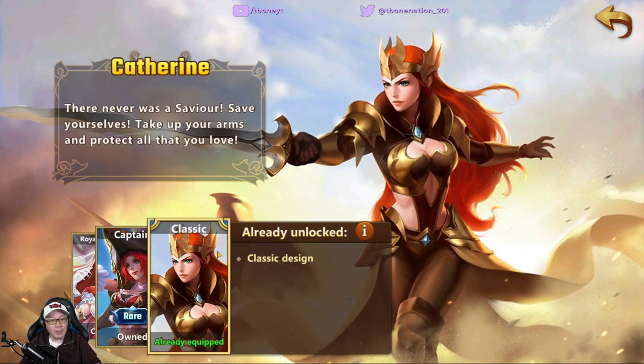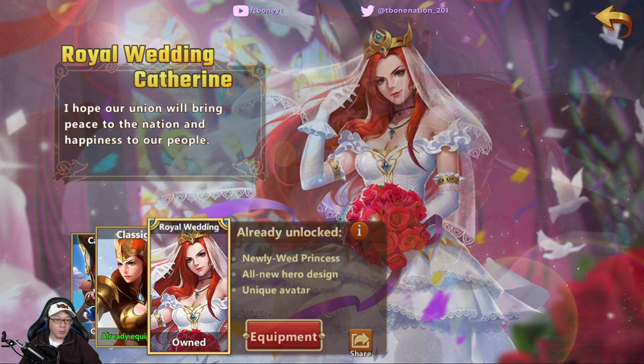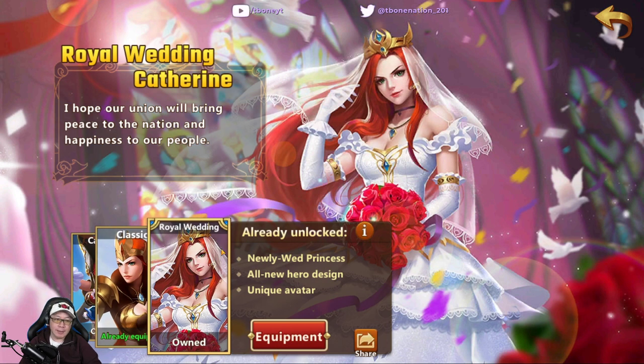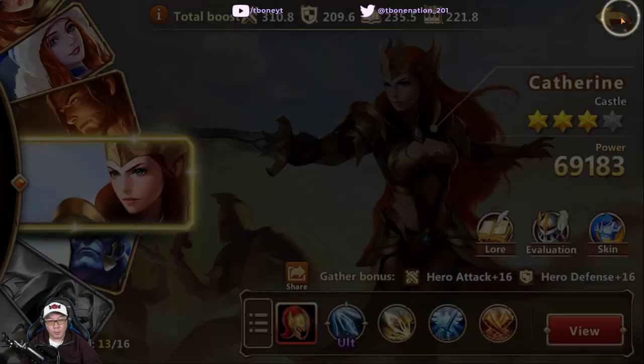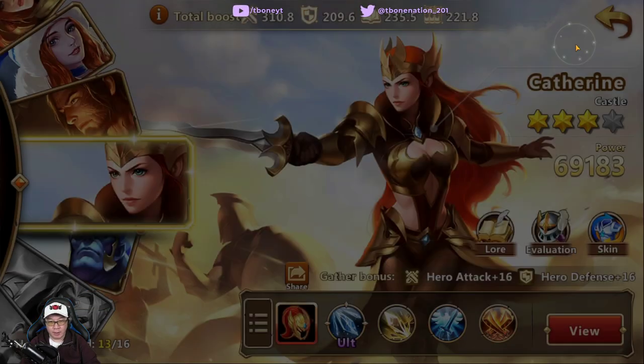This is her default skin, and she does have two other skins that you can acquire. This one is from an event — I'm not sure if it's going to come back — that's the captain one. Royal Wedding is a skin you can actually unlock by playing through the lore. Catherine has a lore that's unlocked that you can go through, but in order to fully unlock everything you need to have her up to three stars. I do have another video that talks about the lores so you can check it out for how to unlock them.